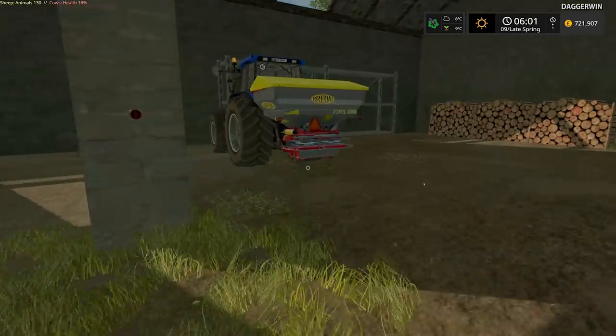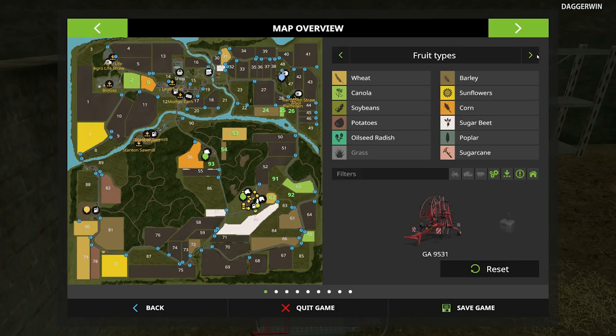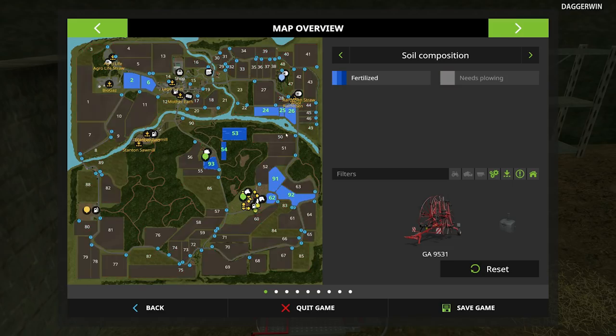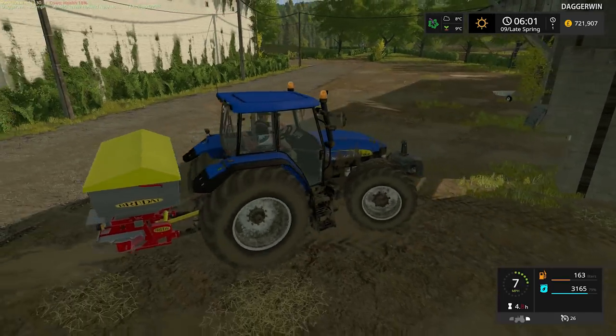Today's job is to get into the fertiliser spreader first of all. We have many places that need fertilising — it could potentially be everything, except for fields 53, 54, and 93. So we'll do 91, 92, and 62 today, and then in the next episode we'll do the remaining five. We'll stay local today, keep it easy. This won't take too long at all — they might look big on the minimap, but really they're nothing, especially for this spreader. It's a very big spreader that can get the work done with ease.